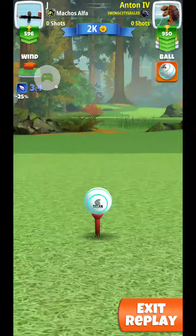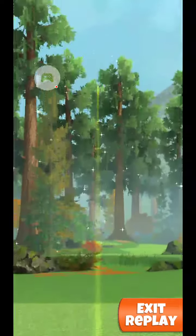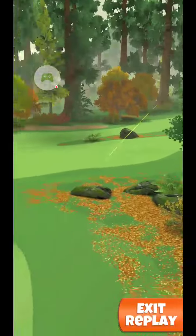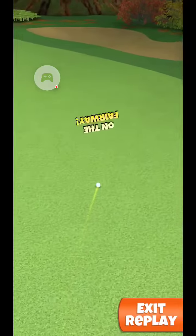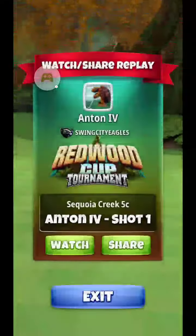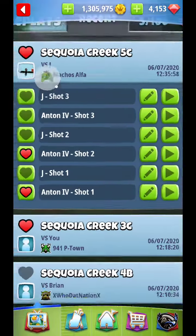Again, we're playing it plus 20%, 4.5 bars of top spin, maximum left spin with either a Titan or the Kingmaker. We're going to roll out nicely onto the fairway at 278 yards. As long as you're in that 280 range, you should be good for the follow-up shot.